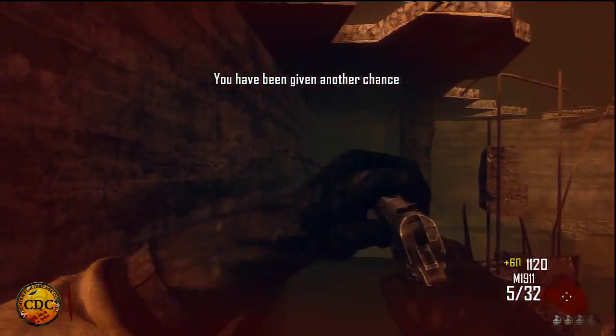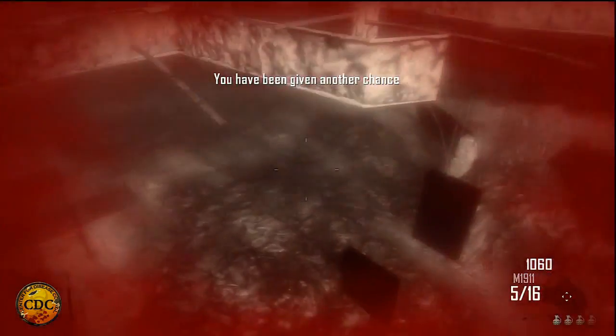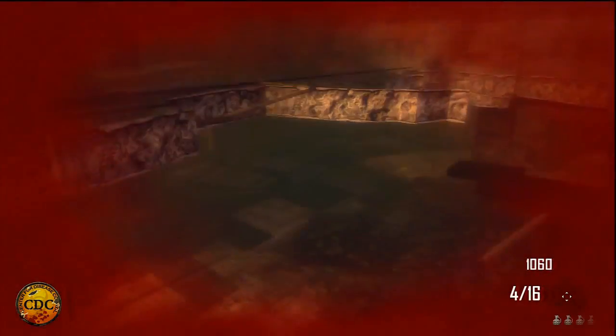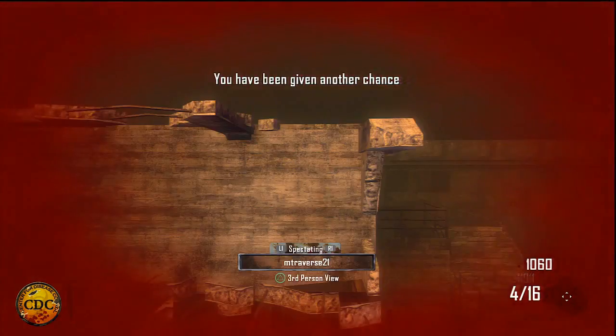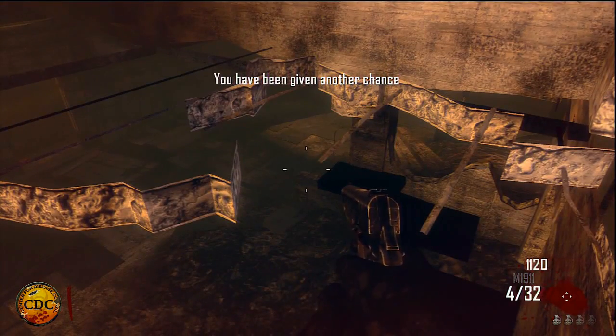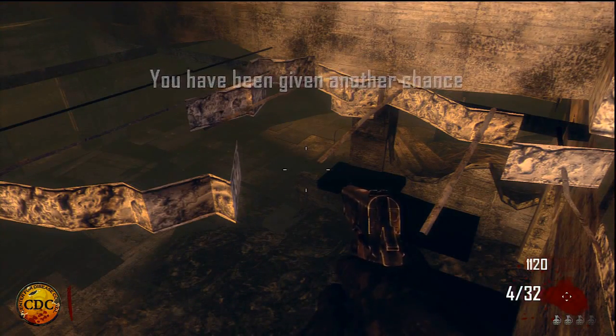This glitch was found by UBA Productions, so credit goes to them for finding this — good job. That's pretty much it, so if you guys enjoyed this video, please do a like and subscribe for some more awesome Black Ops Zombies glitches in the next few days. We're going to be posting a lot more spots you can get to with this method in the next few days or so. See you guys later, peace out.